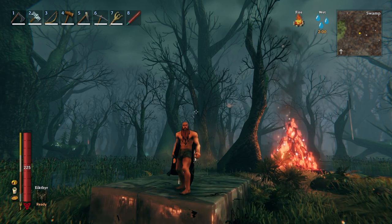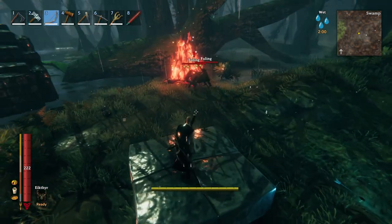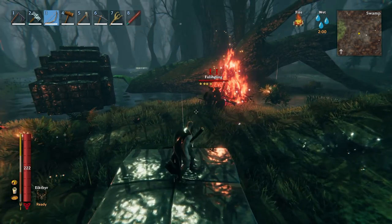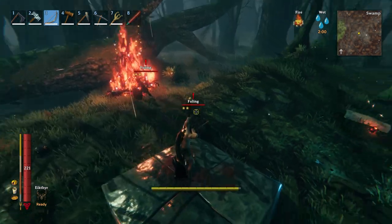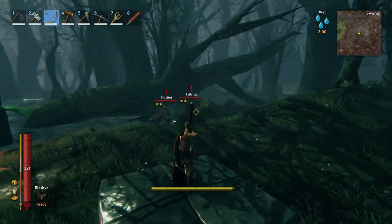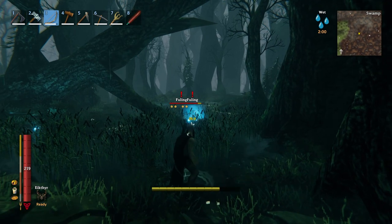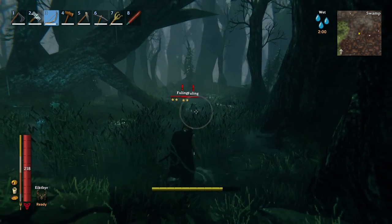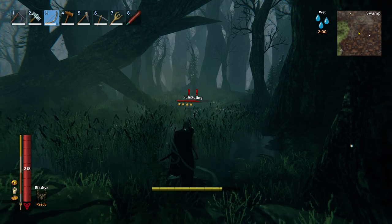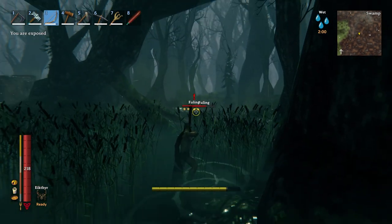Let's see if swamp rain causes mobs to get the wet debuff. I've got some fuelings here — they're destroying my bonfires. There you go: 61 and it's white. So if you heard that swamp rain causes the wet debuff, you are wrong. Now they have the wet debuff because they are actually in the water. But before that, no wet debuff.